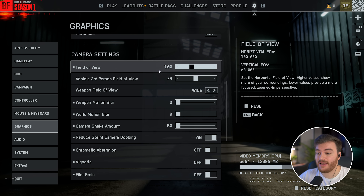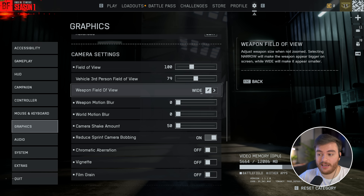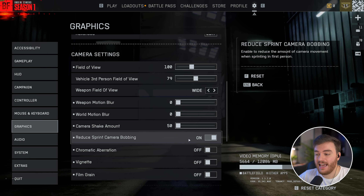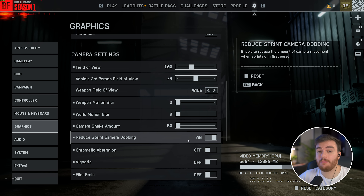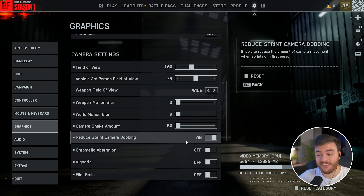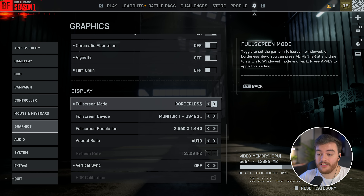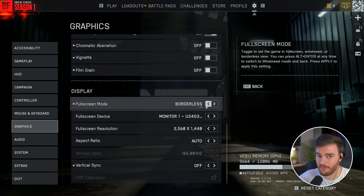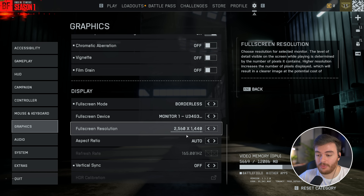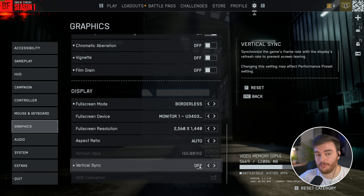Backing out and going down to Camera Settings — field of view does affect your performance, but play with whatever you're most comfortable with. Weapon field of view, I play on Wide. Weapon motion blur, world motion blur, and camera shake — I'd recommend lowering all of these as low as possible and enabling Reduce Sprint Camera Bobbing. This helps improve camera stability while running and gunning, and should help if you're motion-sick sensitive. Chromatic aberration, vignette, and film grain — all off. They're just extra visual clutter. Under Display, I play borderless, which gives roughly the same performance as full screen, though full screen is best for input latency. Full screen resolution should match your display. Vertical sync — keep this off unless you're getting screen tearing.